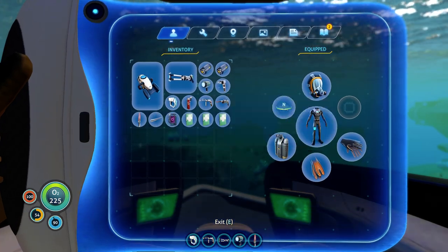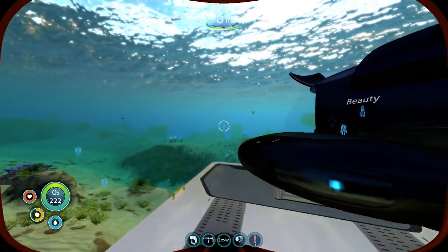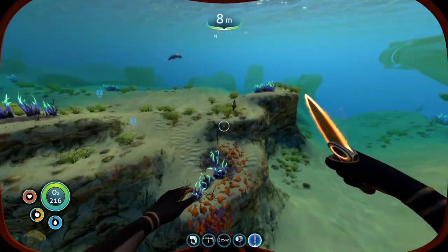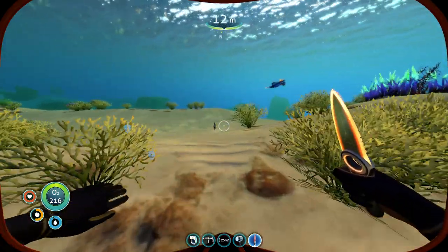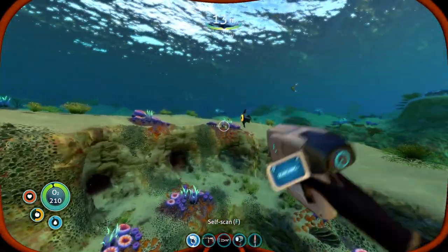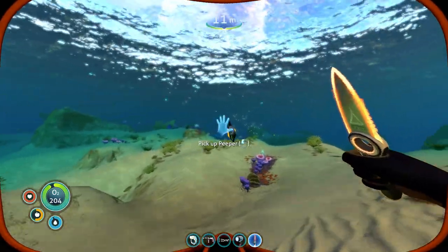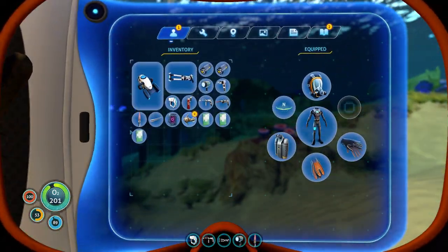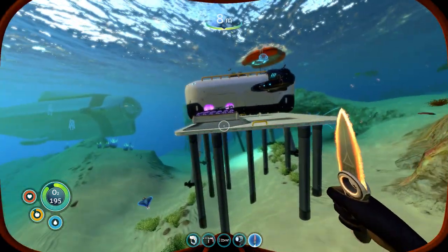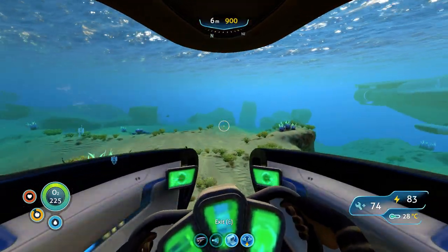Before you get started, you're going to want a stasis rifle, bring a few batteries, maybe some food and water if you're going to stay there for a while because it's pretty far away. This area is very dangerous — it has a Ghost Leviathan and lots of other threats. I recommend bringing a few med kits. If you're going to stay there for a while, bring the Cyclops — that's much better.